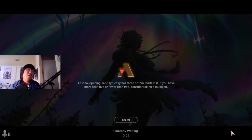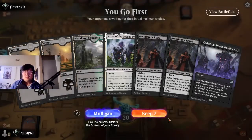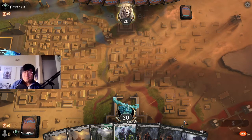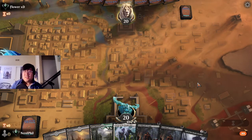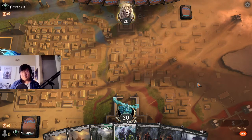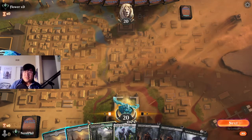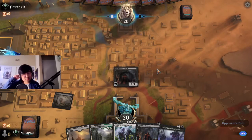Probably should have put it on the Fiend Artisan — it was an 8 plus 6, 14 damage. I don't think that would have killed him. Oh, this is a very nice hand — this is the kind of hand we're looking at. Two Archfiend's Vessels to the graveyard and then Call of the Death Dweller? Yes, please! This might be a solid game for us. Unfortunately we milled a bunch and did not get our key components — our Archfiend's Vessels in the graveyard — so that's something to consider as well.